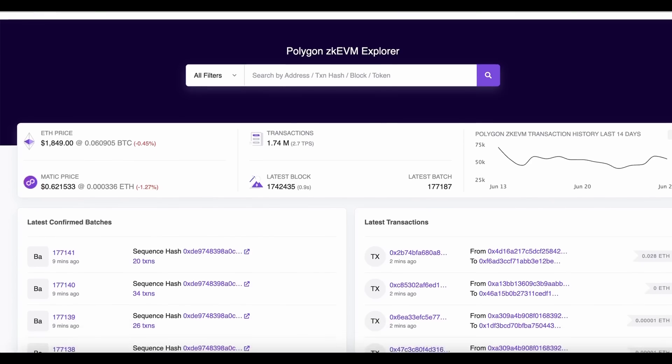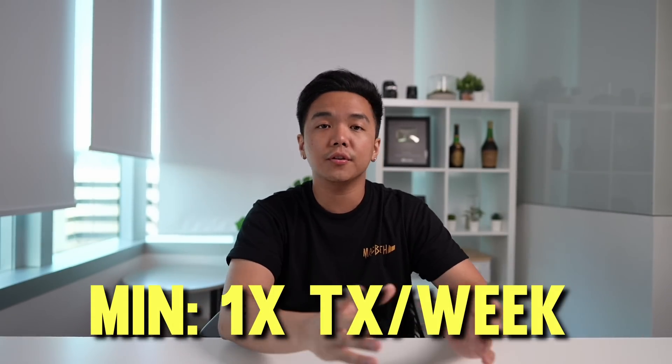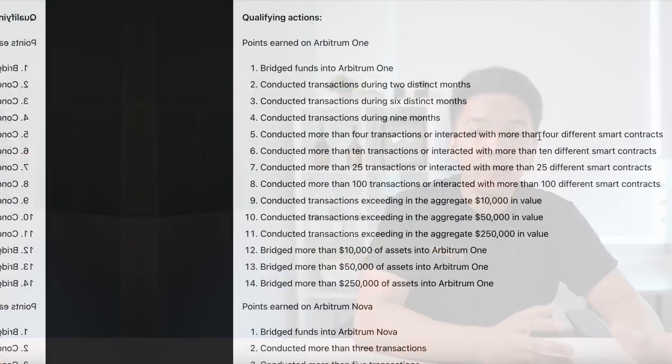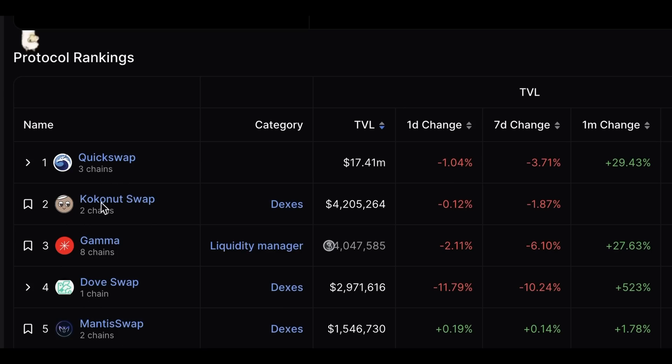Just stick to the three things — swap, provide liquidity, and farm — if you want to qualify for the airdrop. As long as you sign a transaction with your wallet, you've generated on-chain evidence of interacting with Polygon ZKEVM. If you don't have enough ETH, try to conduct at least one transaction per week to show consistency. Just using QuickSwap is already a good enough strategy. If the airdrop requires interacting with different smart contracts, you can also check out Coconut Swap, DoveSwap, and Mantis Swap, which are also top DEXs on Polygon ZKEVM using the same liquidity protocol.